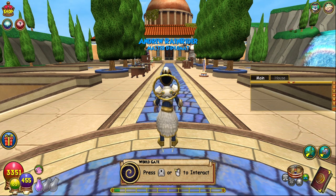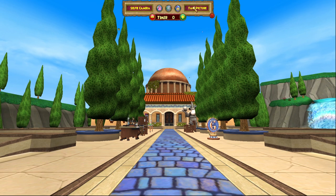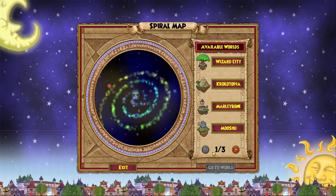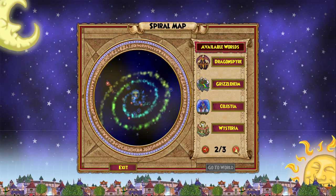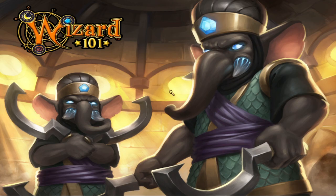Let's head to Zafaria in just a second. Interesting thing there — if you're in a menu you can't actually click the X button. Good job Kings Isle. Always good. And the Savannah — not too far away, just over here.